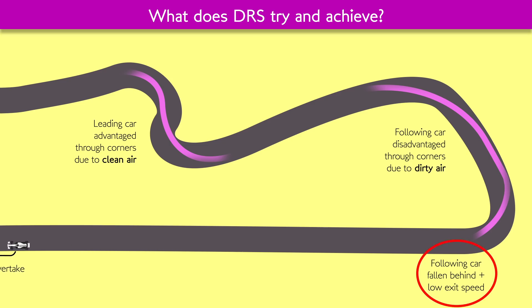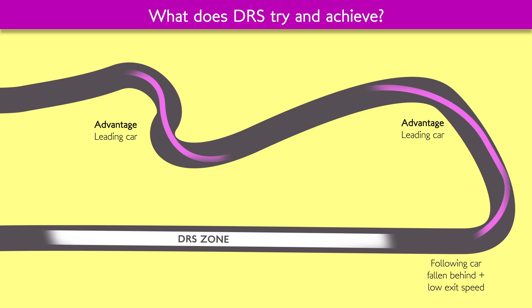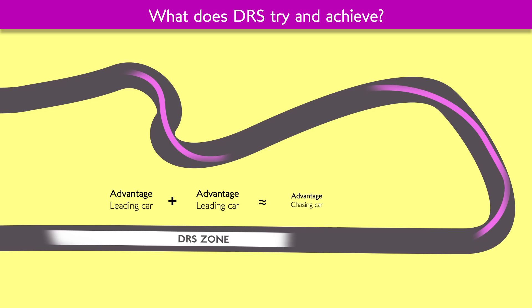The time loss and exit speed loss is a real double whammy, and that's before we even consider the dirty air effect on engine and tyre cooling. So DRS exists to undo that disadvantage caused by dirty air, giving the chasing car the ability to claw back the time it lost through the preceding corners. It's not technically supposed to be a mega advantage to the car behind or even a push-to-pass system. Rather, it was supposed to be a way to re-address the balance. The principle behind DRS has been to give the chasing car a fighting chance.